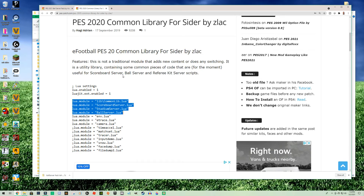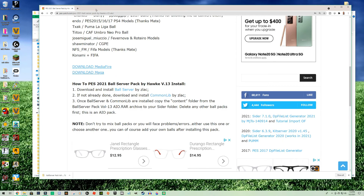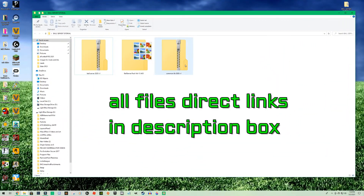You don't have to go through different videos or web pages to download the different files — I've got direct links for you here. So let's get started and take you step by step. Here are the three files and they will be in direct links in the description box.